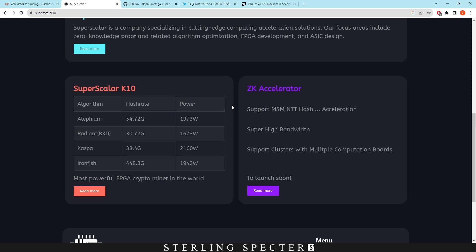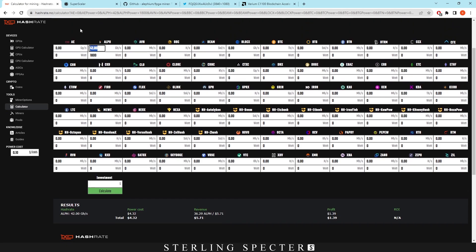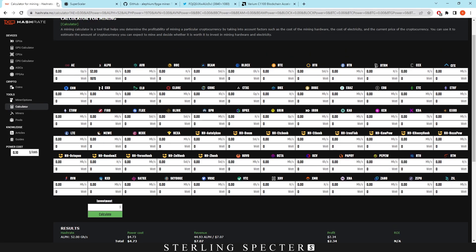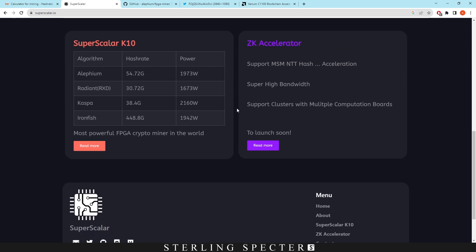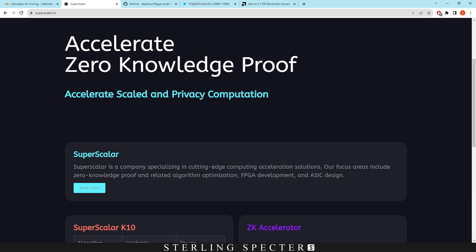I don't actually have one of these, and I'm trying to be in contact with people that do have one to see if they've ever mined Aletheum on it. If we look at the hashrates here, we can actually see it's 54 gigahash at 1973 watts. So the profits right now in revenue would be $5.71. But with the Super Scaler numbers it'd be 52, and I believe it's like 1970 watts, and the revenue would be $7 at that point. So if anyone does have one of these Super Scaler K10s and can confirm that they've mined Aletheum on it — I don't know how they got the actual bitstream for that, and I don't know what FPGA miners are actually inside the Super Scaler K10.